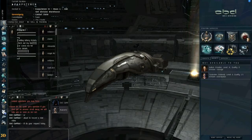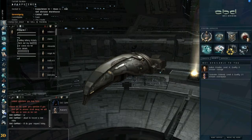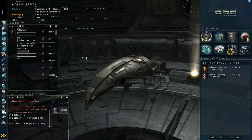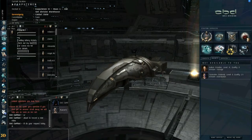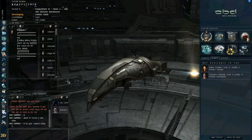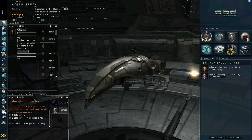Hi guys, how are you doing? This is Dan from eCopilot.net. I'm doing a tutorial today for Mabus. We wanted to know about the icons and the menus on the left-hand side of the screen, so we'll get straight into that.